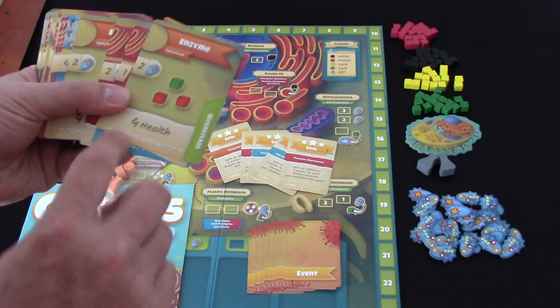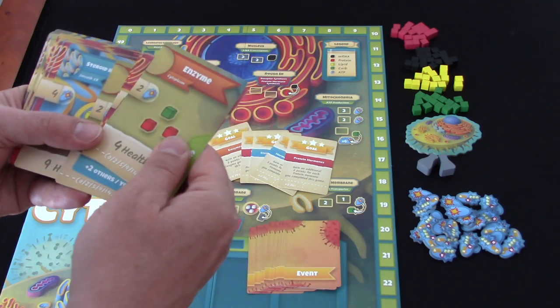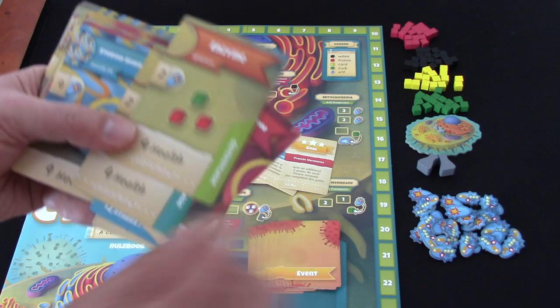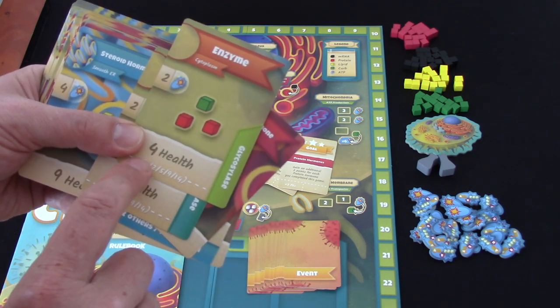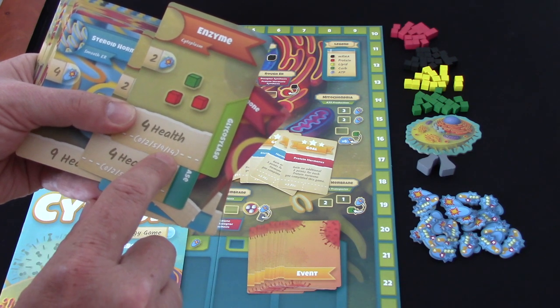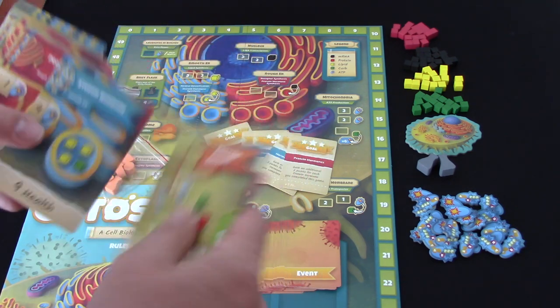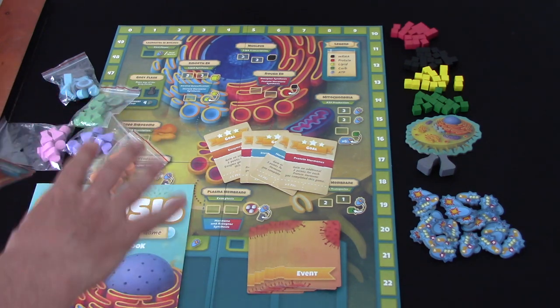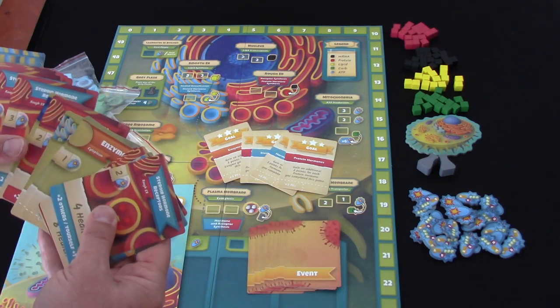So if we create two enzymes, we get additional points. For two cards we get an extra two points. If we get three, five points; four, nine; five, fourteen. So you can build up and develop a strategy of collecting different things.